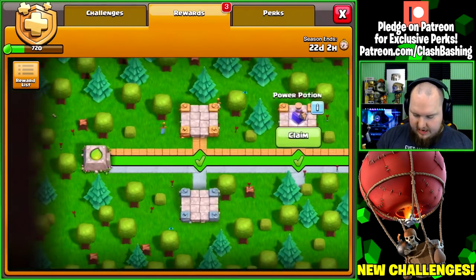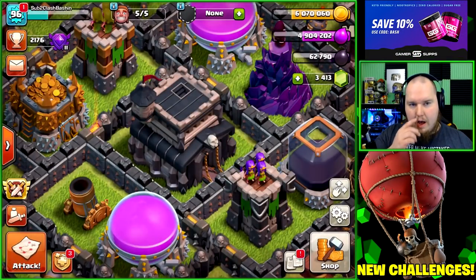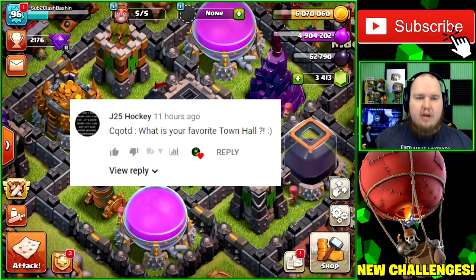We got a builder potion, some dark elixir, and a bigger season bank, so we definitely want to claim that. We still have some stuff in here. I don't think I can claim any of this yet, but that's fine. We're going to hop in and do some farming.